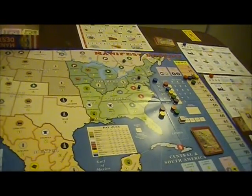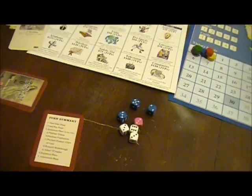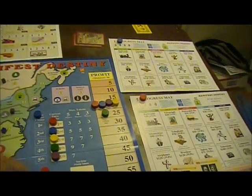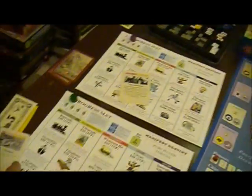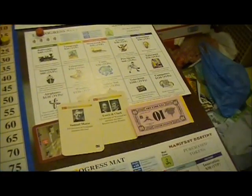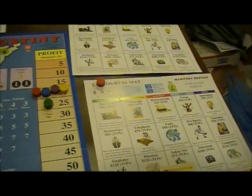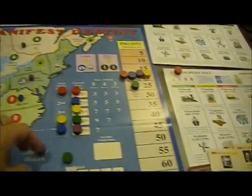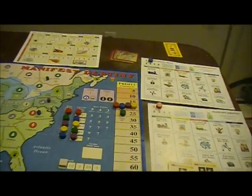Now we're going to where everybody gets to invest, done in player order. We also need to figure out the player order for cards. Red is at 29 — in good place. Blue actually falls behind. So red has first choice. Green is at 34, so green gets second choice, purple gets third. That'll be important because next turn they get to pick based on that.